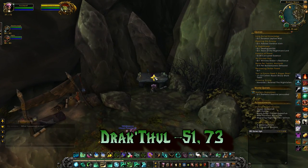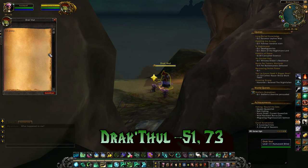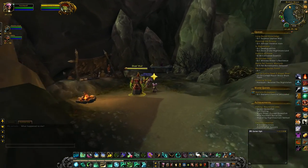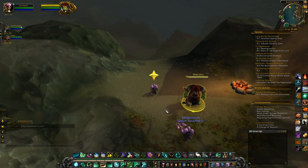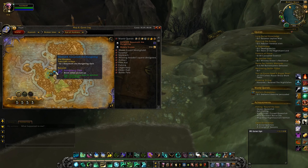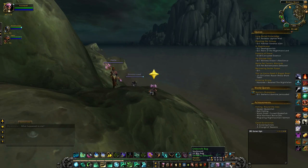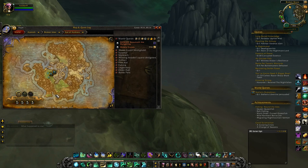The last step to complete is to go back to Drakthul at 51, 73 and click the orb that is on his table. He still doesn't want to talk to you, and unfortunately there's nothing to let you know that you've completed this — no achievement or anything like that. A way to check is to open your world map and see if you have unlocked the world quest. They refresh once a week, and you'll either get the pet or have the chance of getting the rare legendary world quest that will give you the mount.